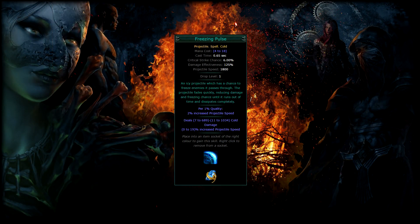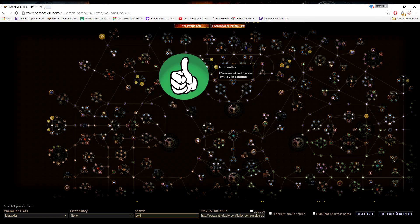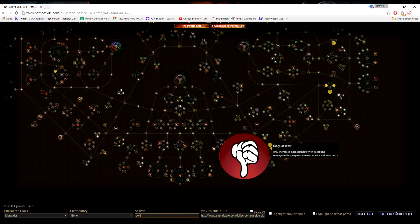Now for our second example: Freezing Pulse. Its tags are projectile, spell, and cold. Projectile works much in the same way as AOE nodes, as those will work for both ranged attack projectiles and spells with this tag. The spell tag signifies that spell damage nodes will work for this skill — though this is not always true, since minion skill gems will also have this tag, but only minion nodes will affect minions. Cold signifies that cold damage nodes will work for this skill, and the same is true for elemental damage nodes. An exception is if the node with either cold damage or elemental damage has the words 'damage with weapons' in it, since that signifies that the node is for melee or ranged attack builds.